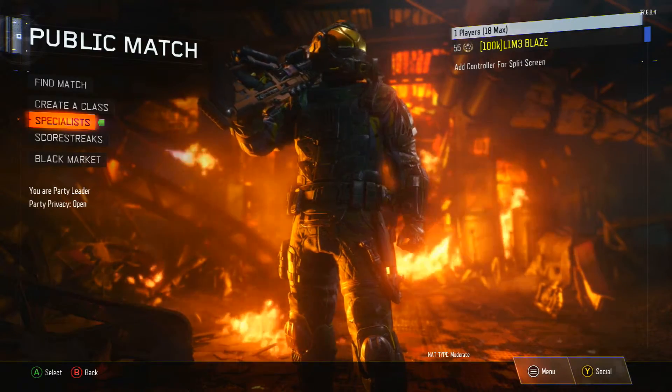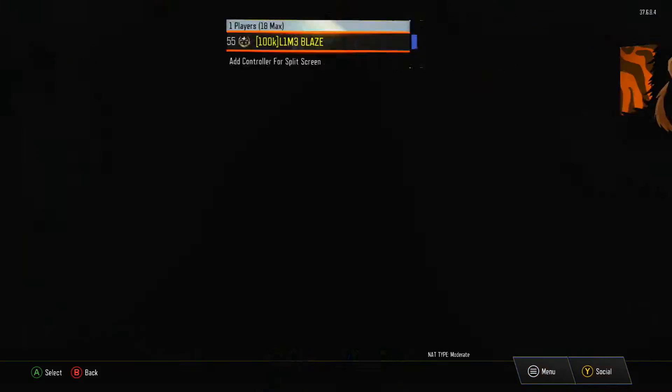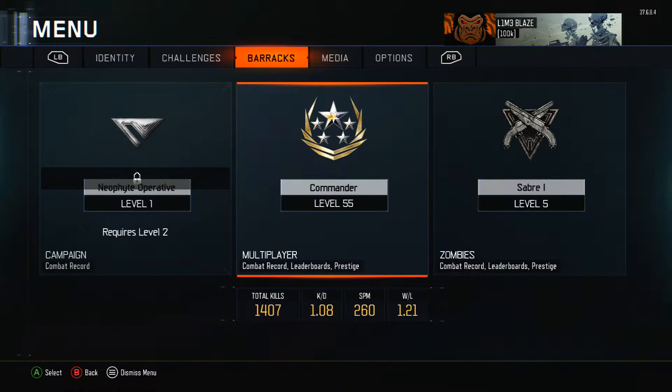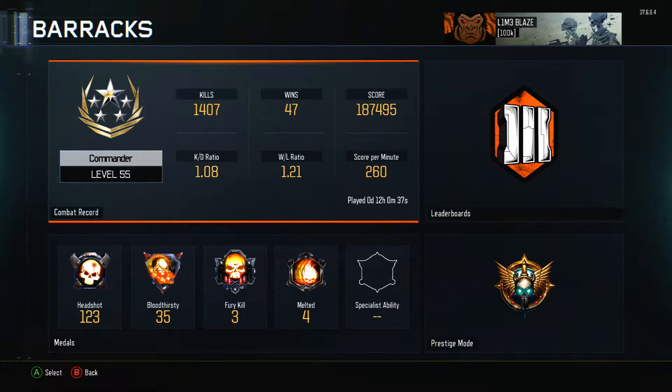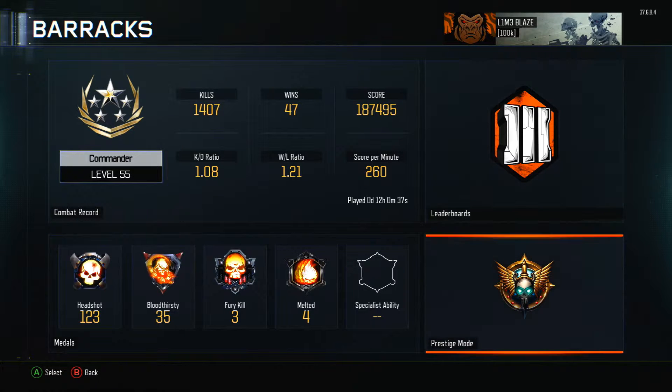Alright guys, welcome back to one of my first prestige stats stuff, so let's get into it. If we go into our barracks here, see my combat record: 1,400 kills, 47 wins, not bad. Barely staying positive with the KD — it was a bit rough this game. Win-loss is decent, played for 12 hours, so that's not too bad. Double XP most of that, so it's not bad.